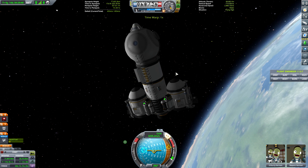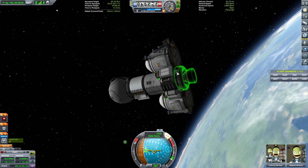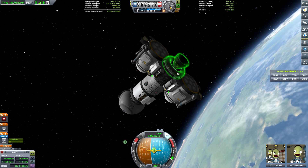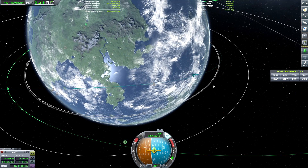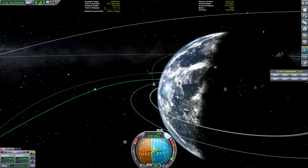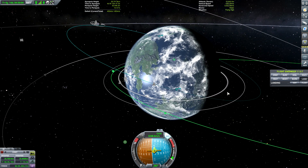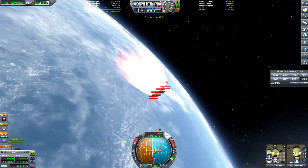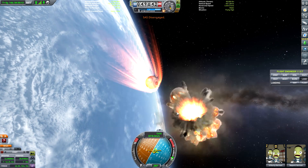We're going to get into retrograde and slow this down — before we go boom, I think that would be the most appropriate thing to say. Looks like we'll be landing in the ocean, probably on the dark side of the planet — that's unfortunate, but what can you do. Let's get that sorted so we don't blow up.